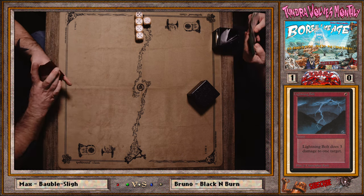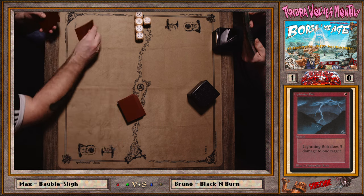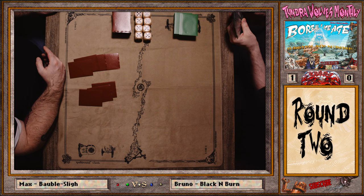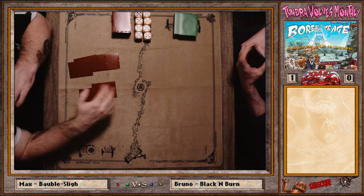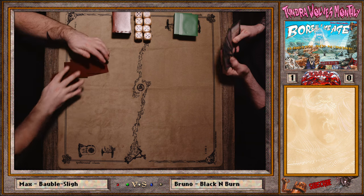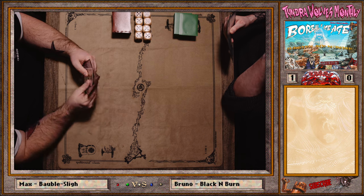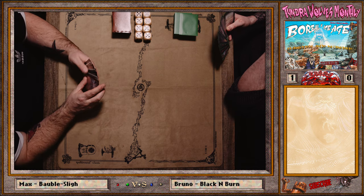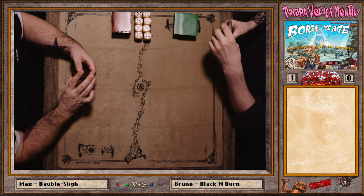Sideboarding will be a little tricky because it's almost a mirror match — not quite, but pretty damn close. The game might still have been going if that Chain Lightning had hit the balloon instead, at least one or two more turns. Max just had a killer hand full of burn spells.